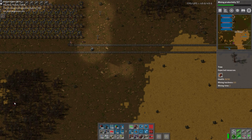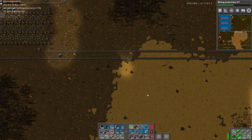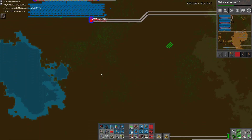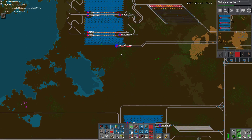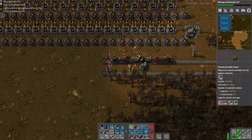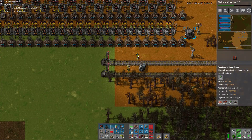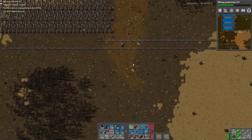Welcome back to Factorio with me, JD. I set up fuel and trash for both the stone and the copper — but I fucked up copper, so I've gotta come back to copper. But I decided, let's do the iron.